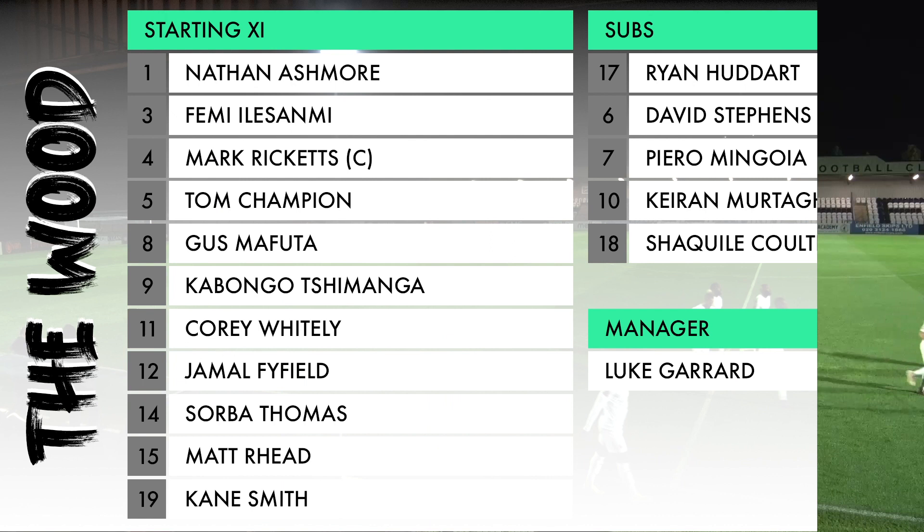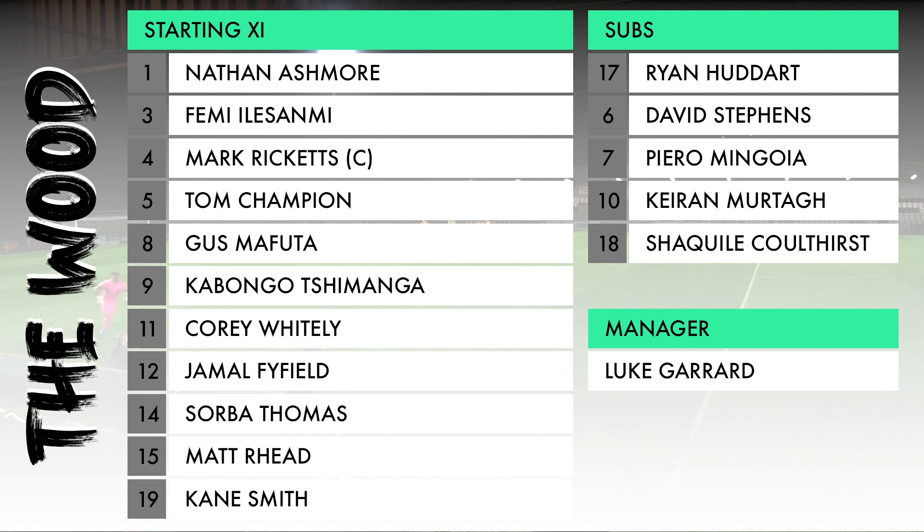For Boreham Wood, the lineup looks like this: it's Ashmore in goal, a back three of Tom Champion, Jamal Fifield and Femi El-Asami, with Kane Smith and Sobo Thomas on the wings, and Gus Mafuta in midfield.